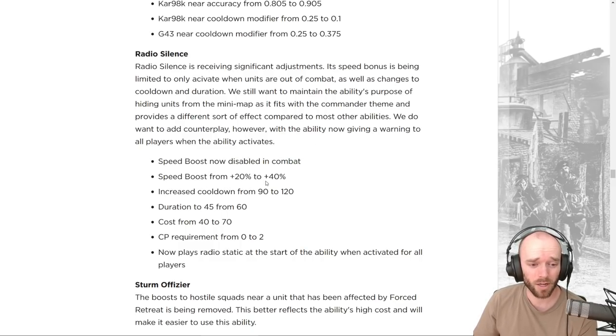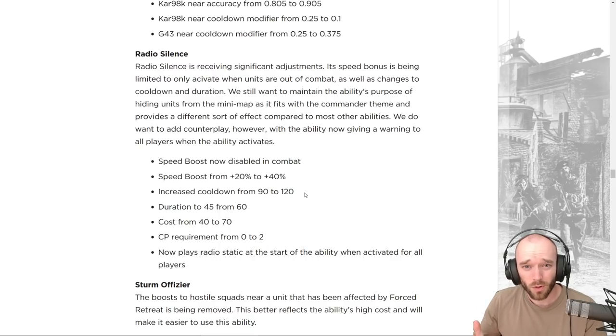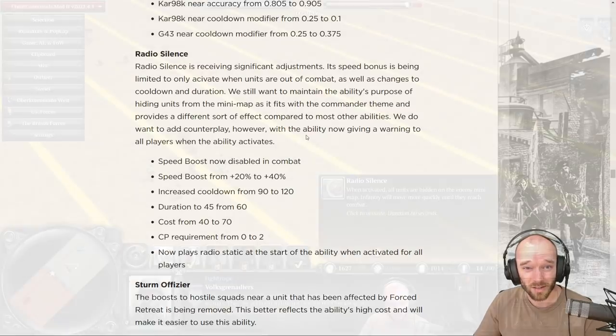Speed boost is disabled in combat but increased from 20 to 40 when out of combat. Cooldown goes up substantially to two minutes, duration decreases to 45 seconds instead of 60, and cost goes up significantly from 42 to 70 munitions. The command point requirement goes up from zero to two. The ability previously enabled STG blobs to chase squads for wipes using the speed boost — that won't work anymore.